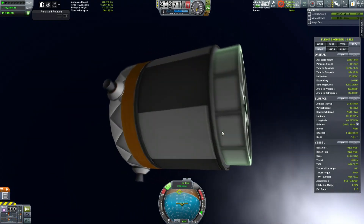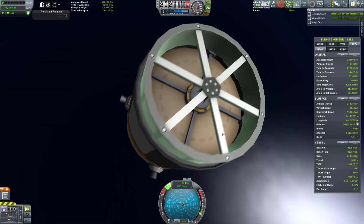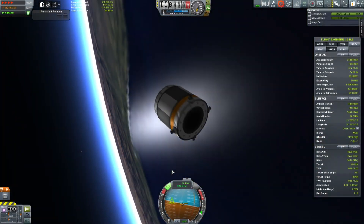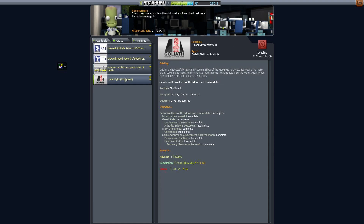You'll notice that this has nitrous oxide as its reaction control system. We've just unlocked something better, and we're going to use that in our next spaceship. We have this contract to put a spacecraft into a polar orbit at 700 kilometers.